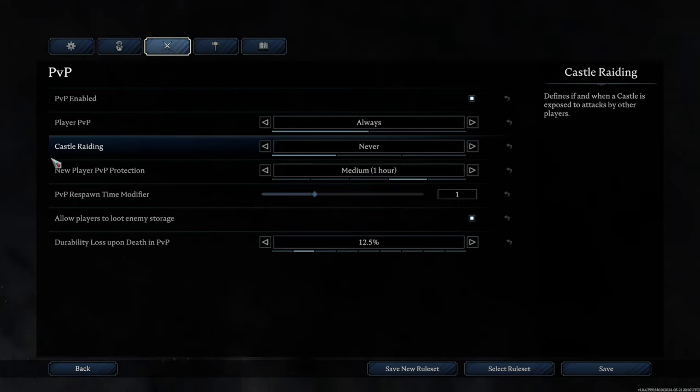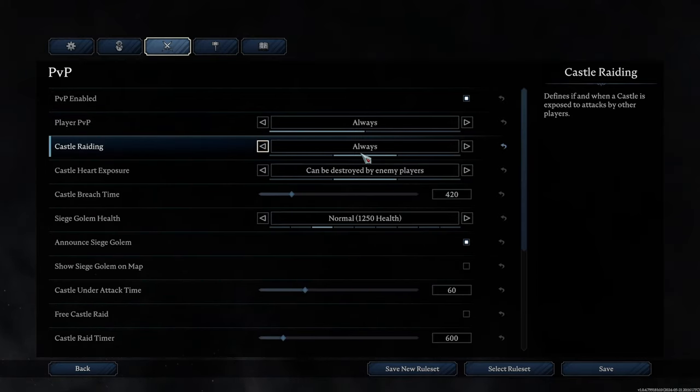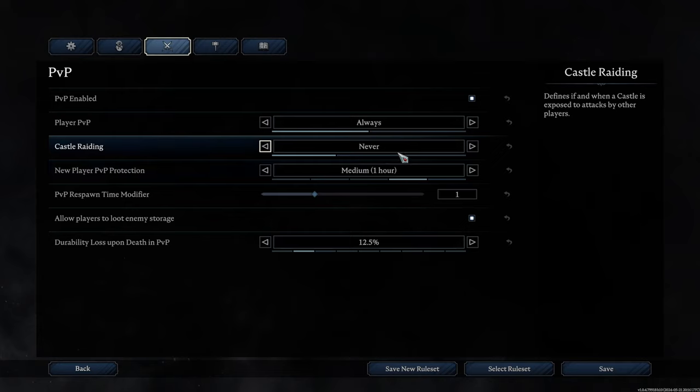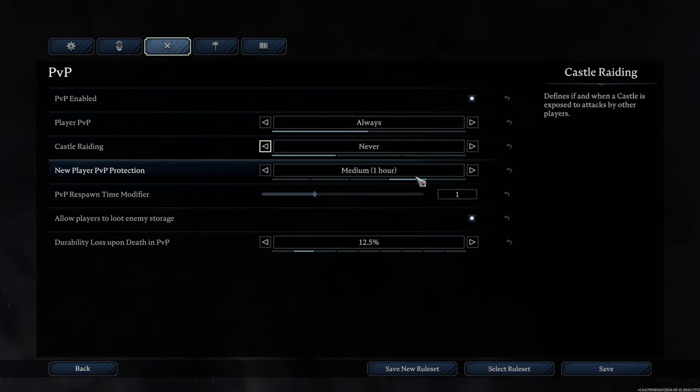Castle raiding — if a neighbor says your castle is ugly and you decide to retaliate, with the 'always' option selected, their castle is always in danger of being raided. The 'time restricted' option lets you set raiding only during certain timeframes on weekdays and weekends. There's also 'never' — I prefer never for any PVE situation. We're going to ignore this for now since we're not doing a PVP game, but it was worth mentioning.